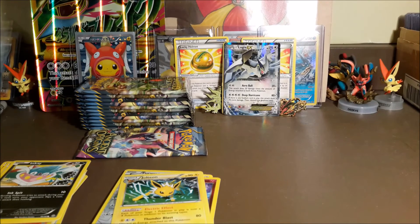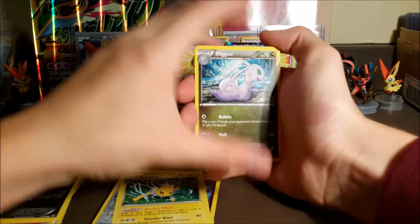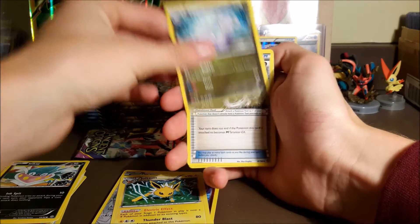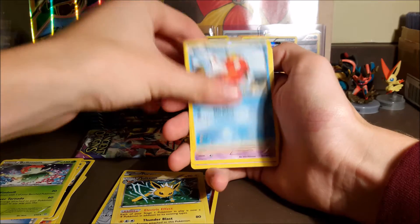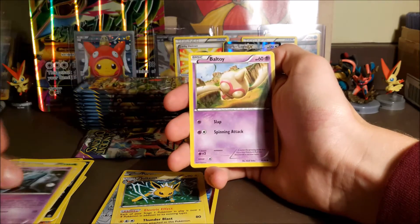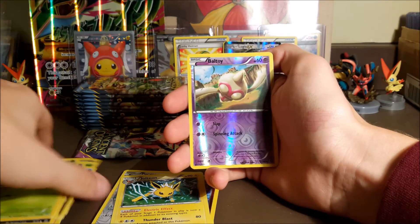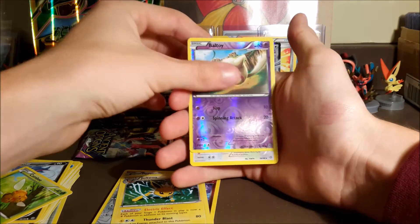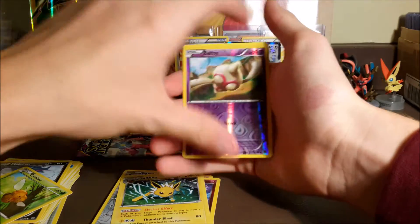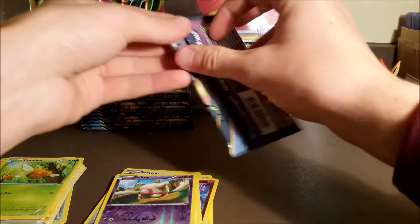Third pack: Sligoo, Tyranitar Spirit Link, Bellossom, Magikarp, Unknown, Ball Toy, Malamar, Combi, a reverse Ball Toy, and our rare — it's a normal-type Porygon-Z. Yep, Porygon-Z. Hopefully you guys are guessing along with me.